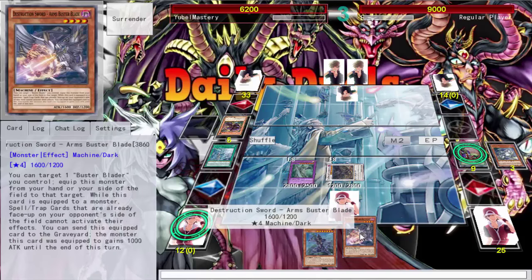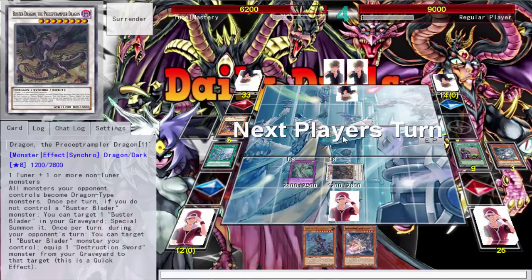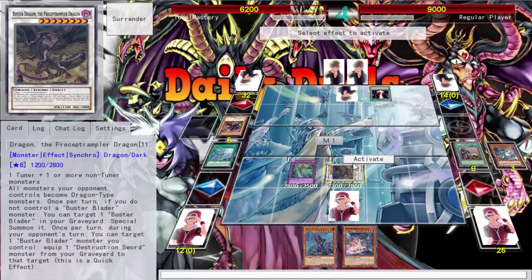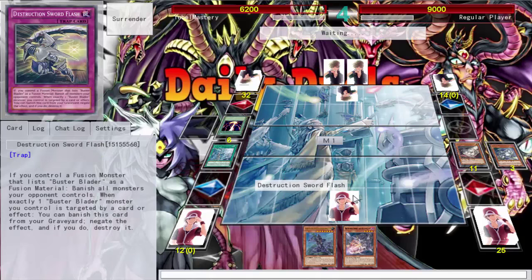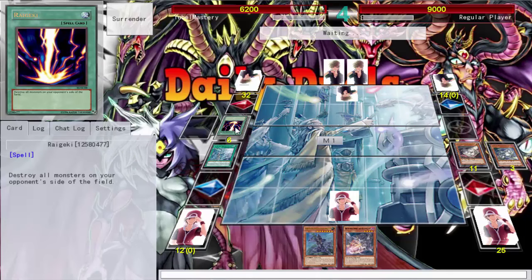Target one Buster Blader, equip it from your hand — the equipped monster gains a thousand attack. Not terrible but not great either. If you summon any threat I have my Destruction Sword Flash — banish all your monsters because I control a Fusion monster. Never mind, I'm just gonna catch that freaking Raigeki. I did all those plays just to catch a Raigeki — that sucks, that definitely sucks.